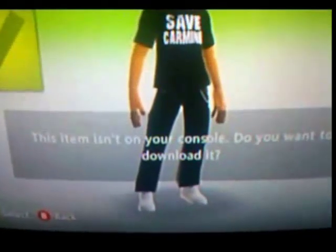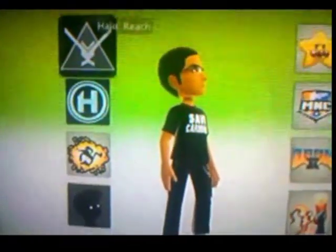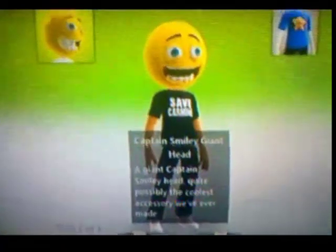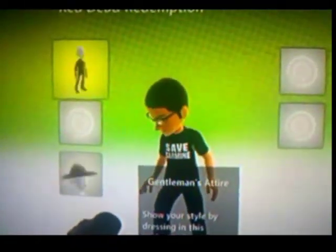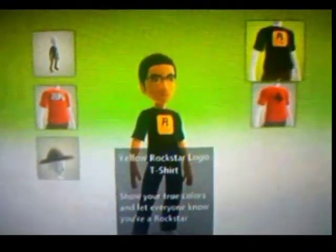For each item, click on it and it will say this item isn't on your console — do you want to download it? Click Yes to save it to your hard drive, since you put the profile on a memory stick or USB. So every time you click on an avatar item, like Comic Jumper's big helmet, save it to your hard drive. If you use your HDD you probably won't need to do this. We have successfully unlocked all of the avatar awards we were looking for.